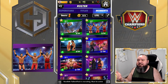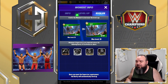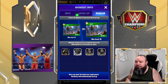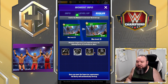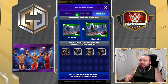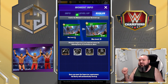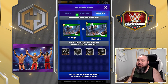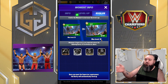The star rarity is based on the rarity of the characters you have. For example, this one is currently at five-star. If you go to the evolve tab, a minimum of three superstars are required to have the following rarity. For mine to go from five-star to six-star, I'd need at least three of those characters at six-star. Mine is five-star because I have three of the four at five-star.